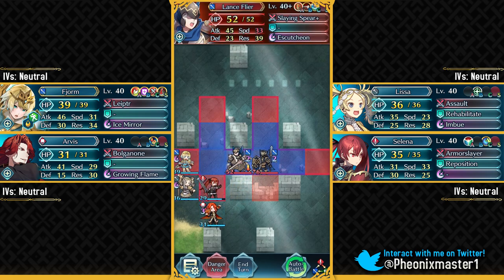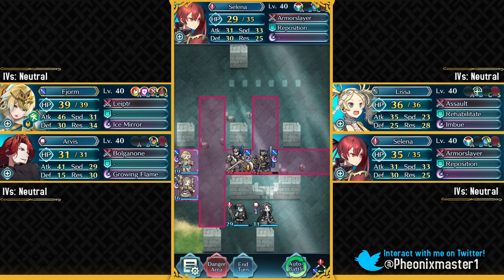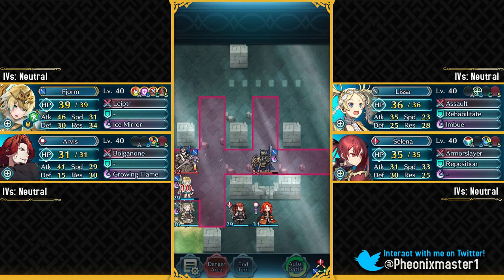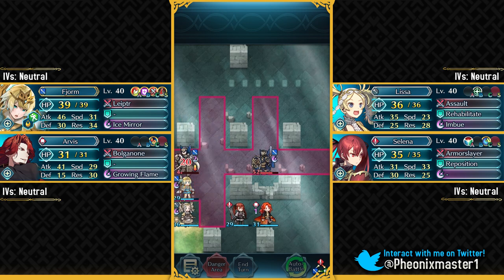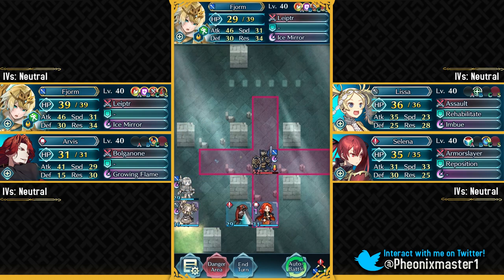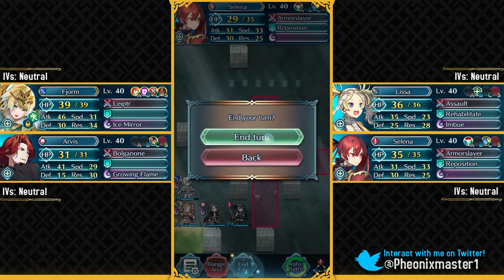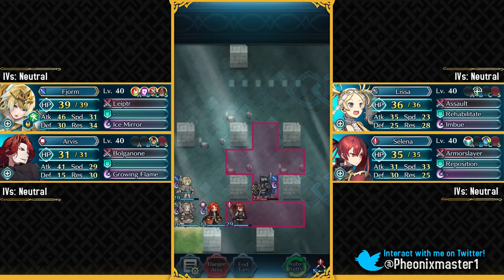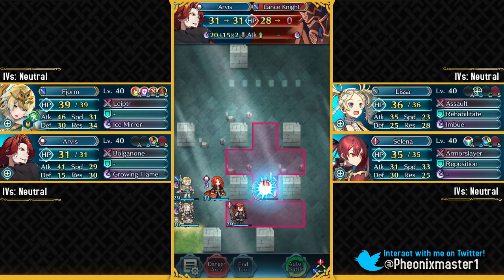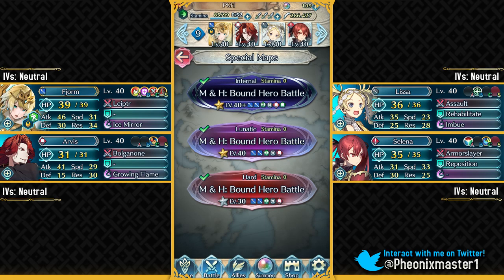A lot of you have been requesting solutions that don't include a dancer like Olivia, so I'm going to start doing that when possible. For a lot of Legendary Hero battles it's nearly impossible without a dancer, because you have so much pressure to deal with — free-to-play units have to rely on Olivia. We'll use AoE Special to nuke Oswin; hopefully they add him soon. Now that armor units are completely broken, he's going to be insane. Let's move on to our second Infernal Solution.